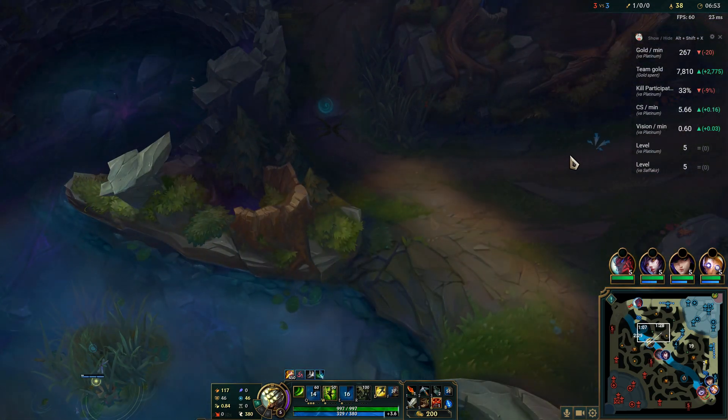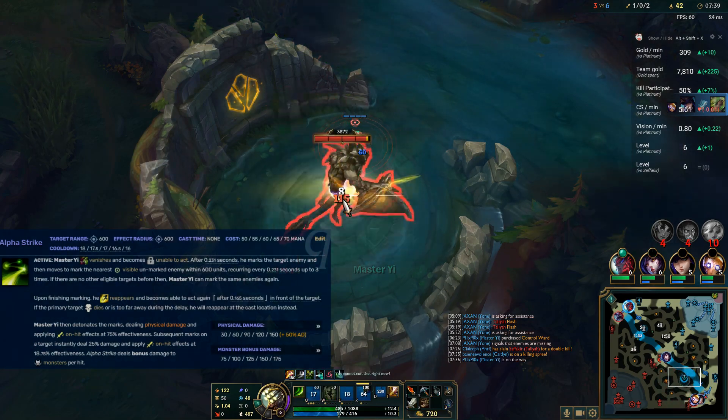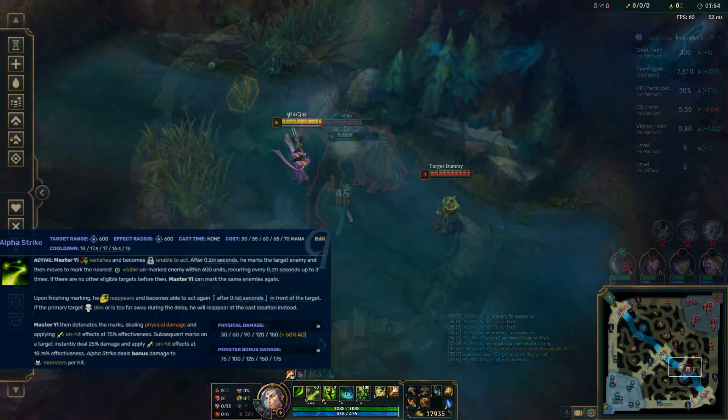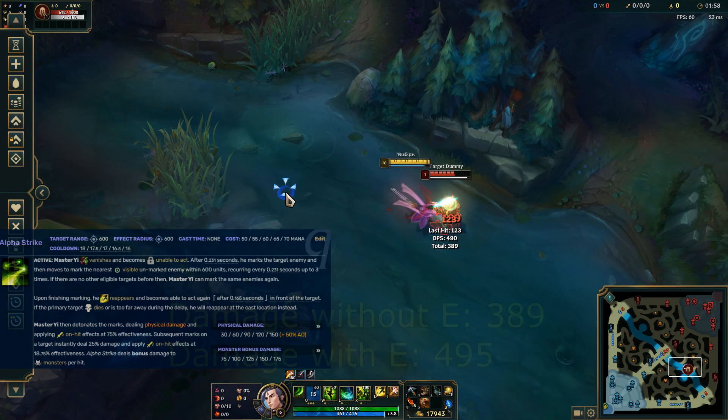As of recording this video, Master Yi has been changed fairly recently so that his Q applies on-hit effects to any target hit, albeit with reduced effectiveness. Since then, you can also strike the same target multiple times with one Q if they are isolated.